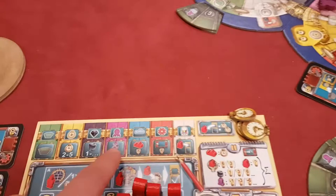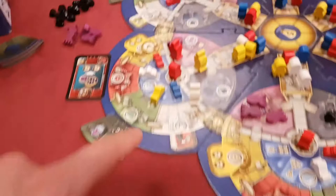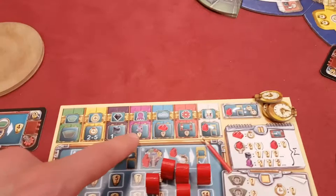Killing octopuses: you lose points for any octopuses in your area. Because I control this area, this octopus is actually going to lose me some points. So you can take this action to kill the octopuses, which actually gets you points, which is nice.